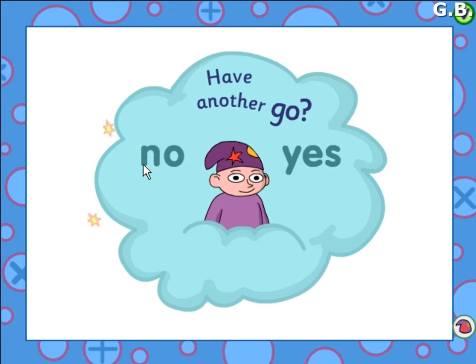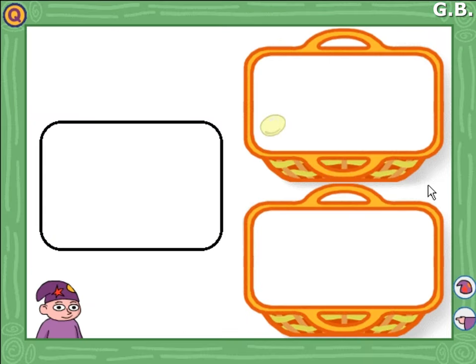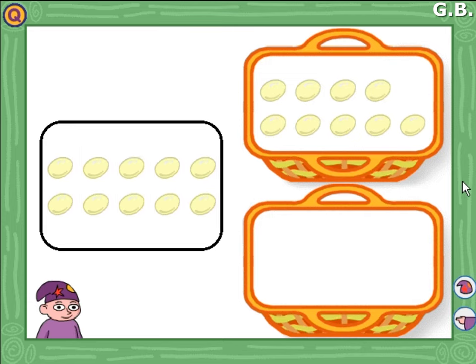Back to choose again. Wizit's number workshop. Choose a game. You have clicked on more or less. One, two, three, four, five, six, seven, eight, nine. The top basket has nine eggs in it. Click on Wizit's eggs to move them. Can you help Wizit to put fewer eggs in the bottom basket? Click on Wizit when you are finished. Yes, now there are fewer eggs in the bottom basket.